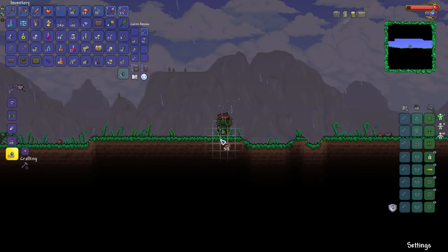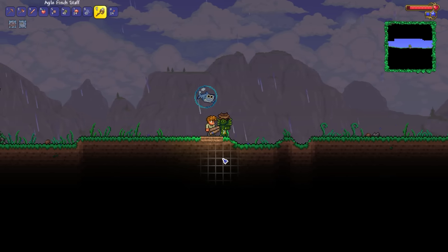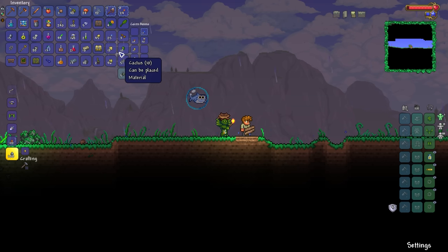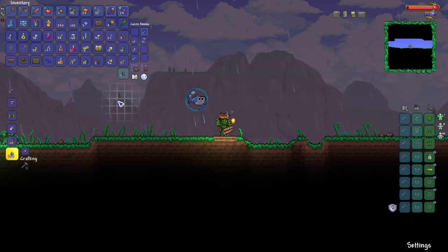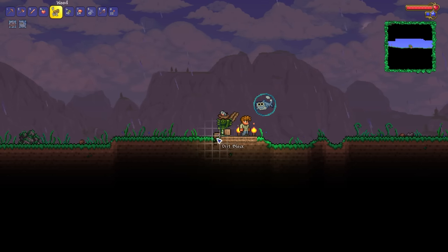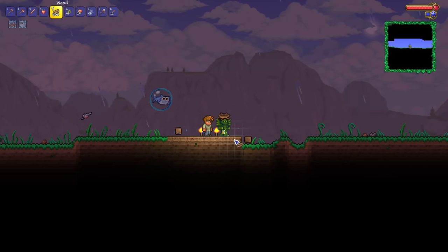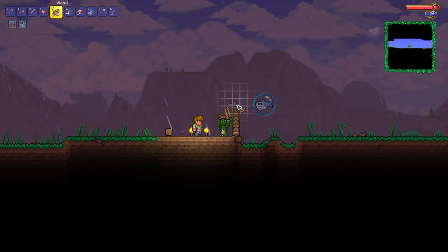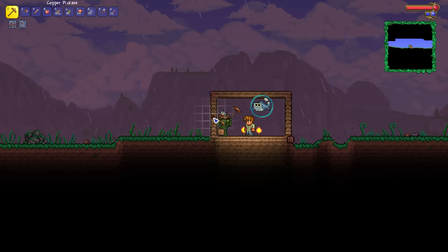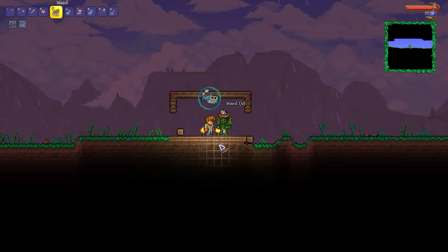The time has come to make ourselves a little bit of a base. What I tend to do is spawn myself back at world spawn and then make my first base there, because it just means that you don't need a bed — you can literally teleport back here at any time without having to set your spawn point. Let's make ourselves a starter base, and this starter base is going to contain a bunch of NPCs.